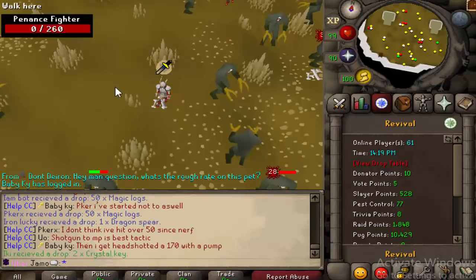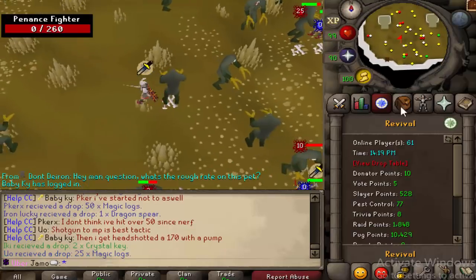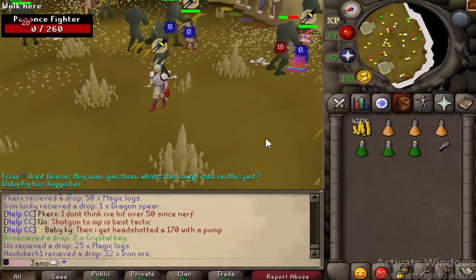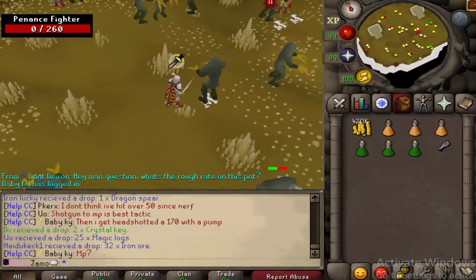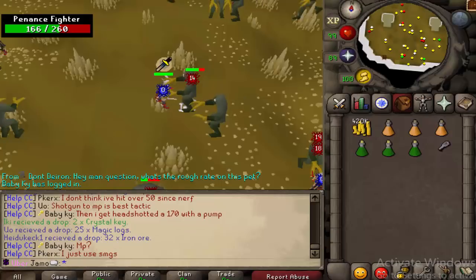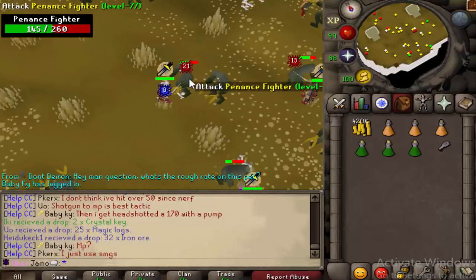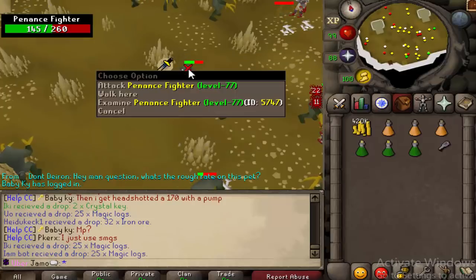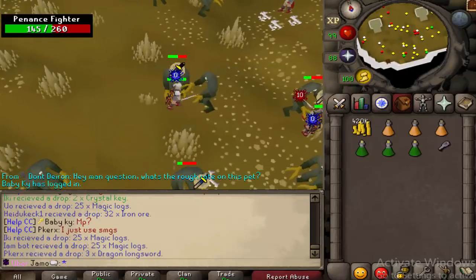I personally haven't seen anything crazy yet, but it does seem good. There are some other things with the update, but I'm not really going to get into those — they're not too important, just smaller adjustments here and there. Like, the Bounty Hunter Shop now sells Mystery Boxes. That's a fun one.